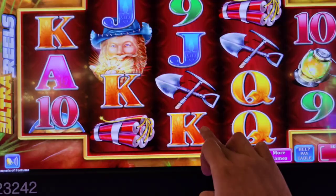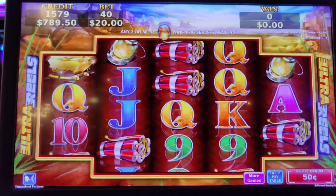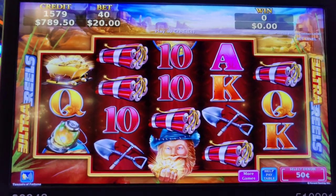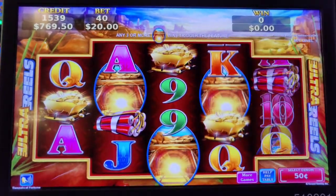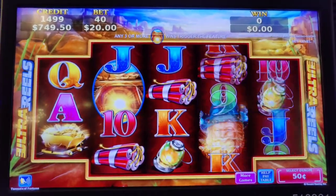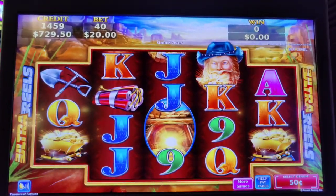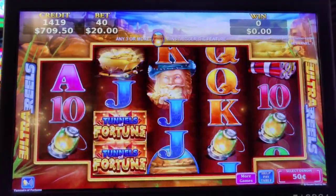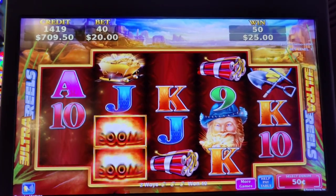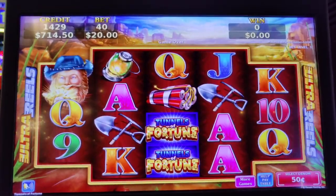Nada. All right. Tunnels of Fortune — 20 bucks a push, 10 spins. Come on, we've got to hit something. I forgot what we needed here. I think it's like a mine, like Eureka. It's got to be in the first three reels. Nice. Just from the left. Yeah. Good tip.